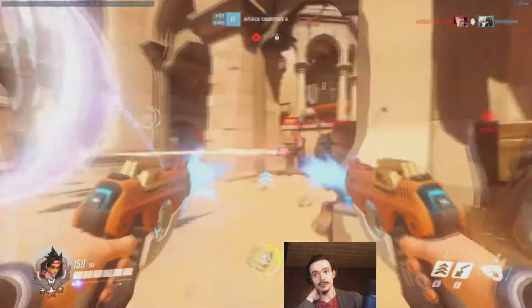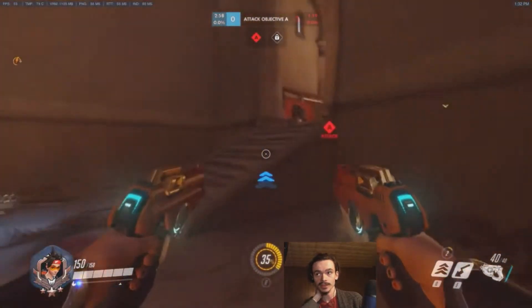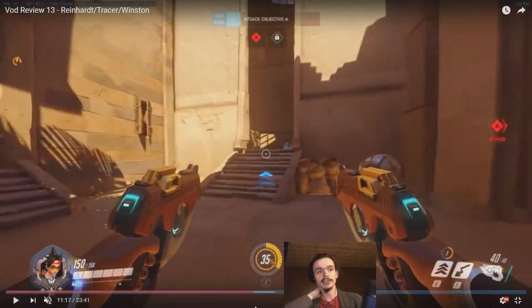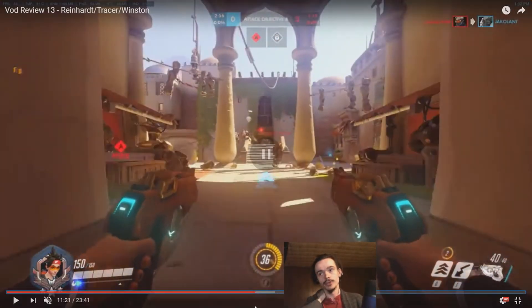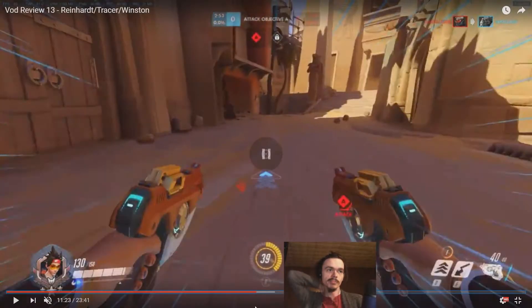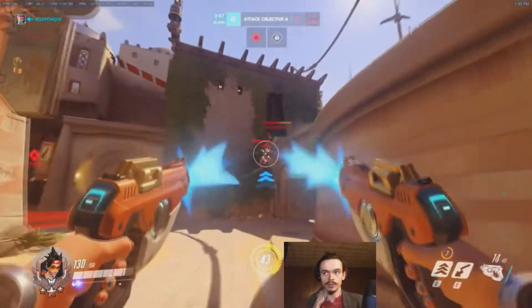Now they're kinda fighting us out here, so it's really difficult for us to get through them without just dying, so we kinda have to wait for them to fall back. Now we're sneaking in the side over here. We start shooting at this Soldier from really far away. Don't do this if you're playing Tracer — you're so far away from this Soldier, you're not gonna do any damage to him, and you're just gonna give away the fact that you're behind him right now. If somebody doesn't look like they notice you're there and you're playing a flanker, you wanna just not shoot at them and get as close as possible, then start shooting them. Try not to just give yourself away like this.